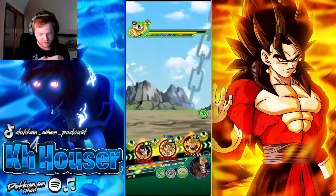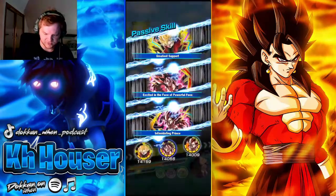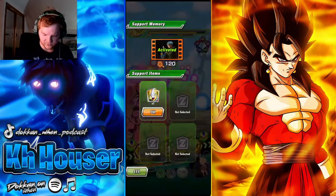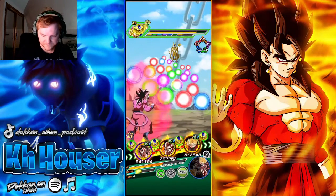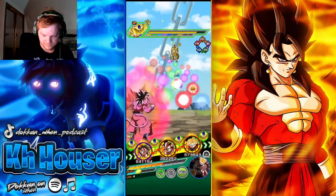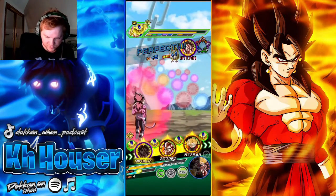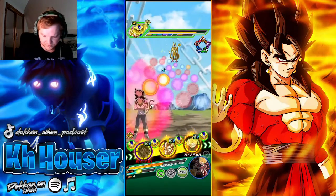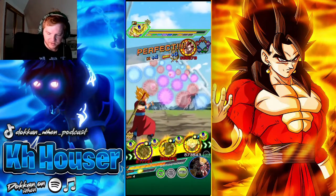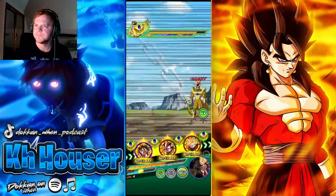We're gonna super Xeno Goku. I still don't trust this, so I am going to pop another item. He's gonna save. We're gonna try to — Vegeta has more defense, so a little bit more HP right there. We'll save all those INT orbs for Gohan next rotation.